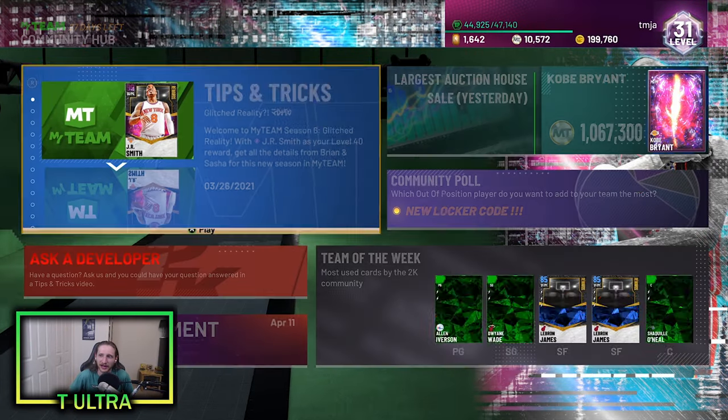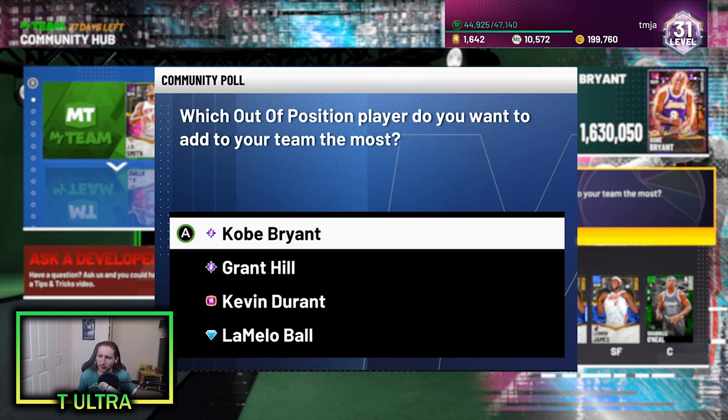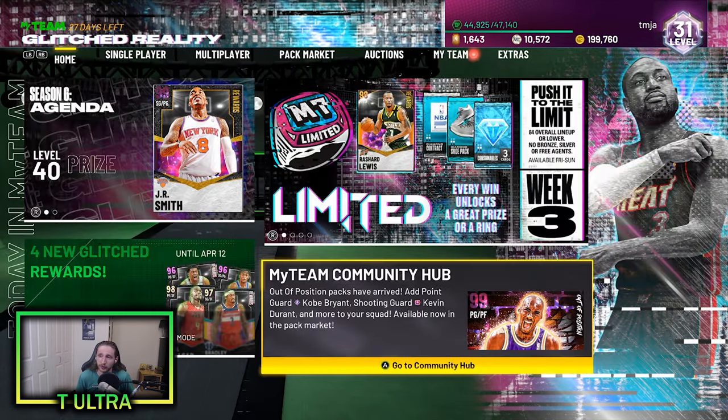Yo, what is good everyone? Welcome to the channel. It is T-Ultra here and we're going to be playing some limited in this no money spent episode. But first things first, I got to do this community poll for some tokens or something worthless — probably like one token. Which of these do I want to add to my team the most? Obviously Kobe. Let's see — was it worth it? One token. I don't know man, it was worth it. But the community agrees with me that the Kobe card looks super lit.